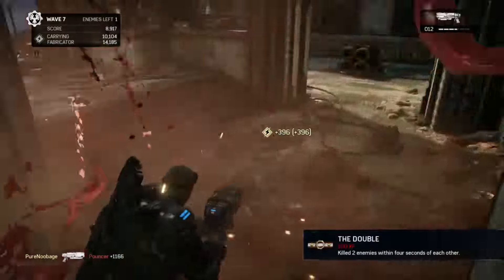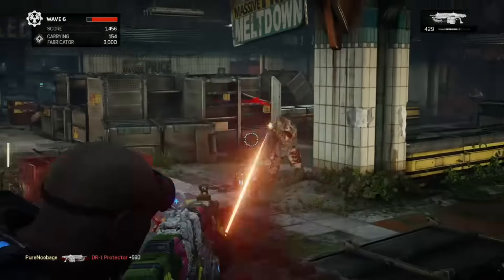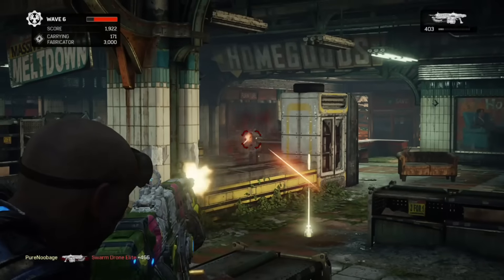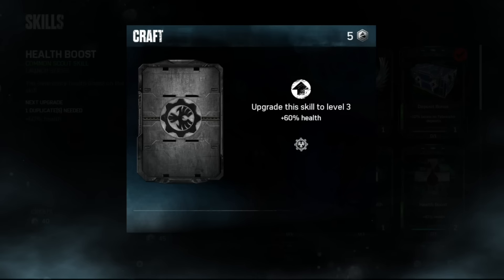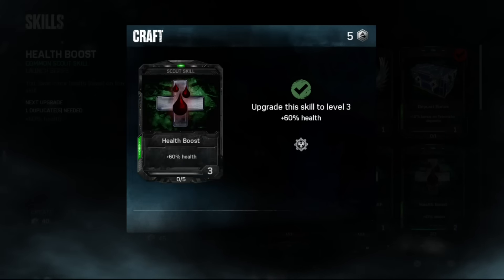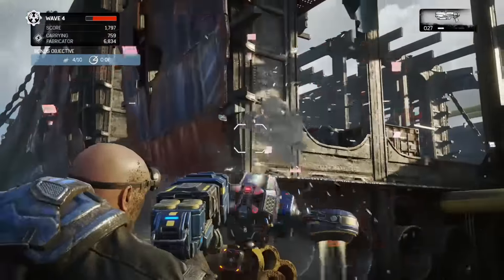Besides, the nature of Horde is chaotic, and with the frequent glitches — like missing audio on the boomshot — there's often no sign that you're about to get one-hit KO'd. But the Scout, with the easily obtained third-tier health skill, will laugh this off, allowing you to be much more aggressive and finish your waves much quicker.